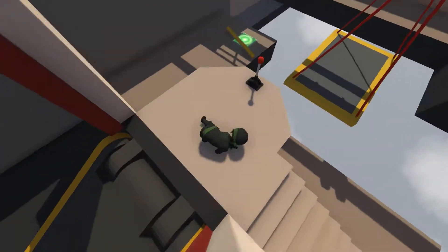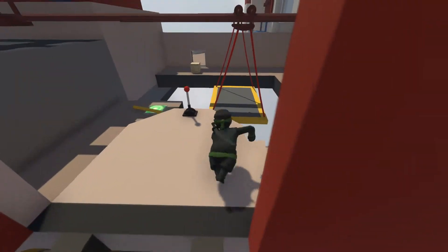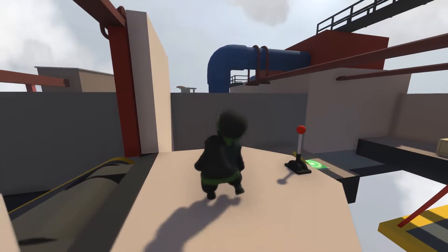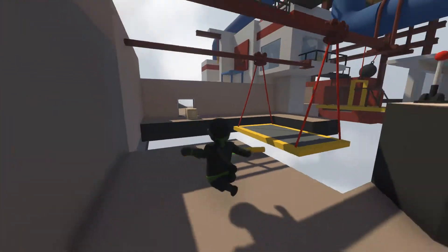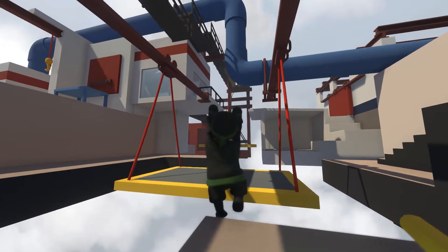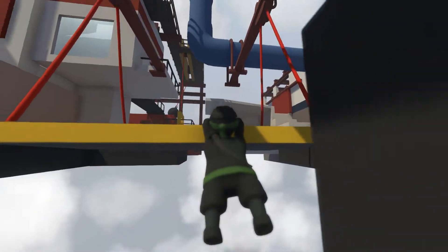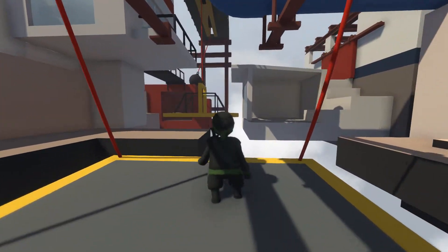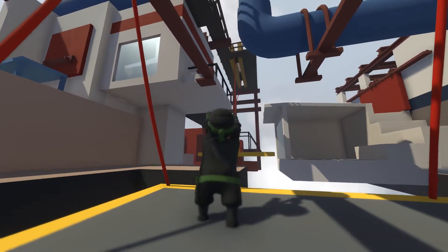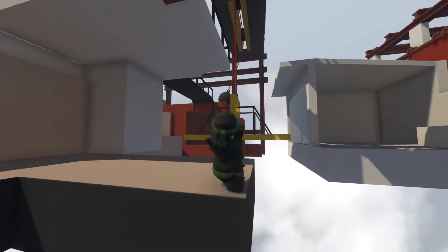This is the weirdest ninja ever. Alright, come on buddy — back on your feet. Hop to it, literally. Let's go this side and jump. Okay, didn't jump. But can we still make it up? Yes — that works. Come on, swing. Oh, that works.